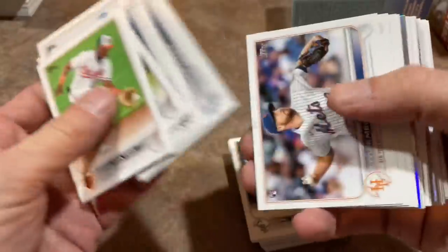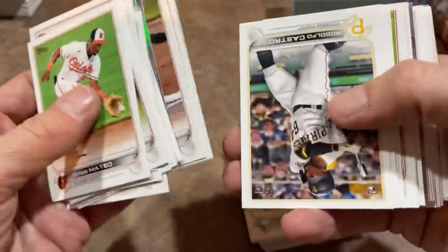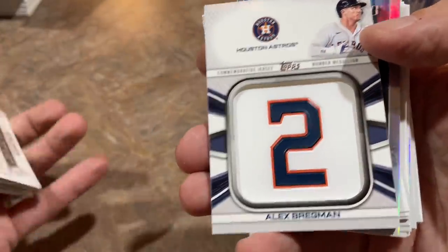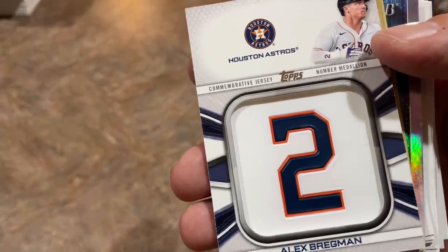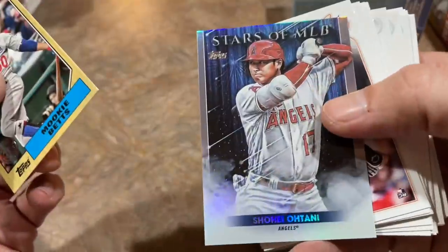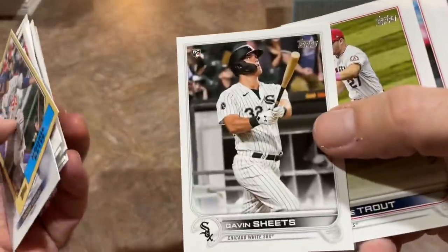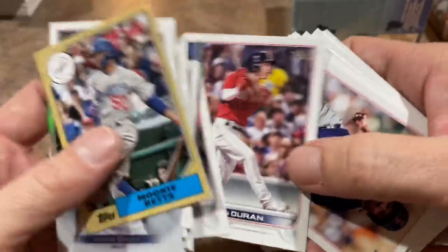Here we go with our next box. Give me a Corbin Burns so I can find a Wander Franco. Craig Kimbrell — I see that hair and I sometimes think it's Corbin Burns, but it's not. Cedric Mullins, 30-30 guy. Trey Mancini, Ben Gamble for the Buccos, Matt Chapman, Andre Jackson — one of 46 rookies. And there's that boring manufactured patch card. The best medallion cards in the last five years were 2020 Topps Series Two with those rookie card medallion logos — actually that was Series One of 2020 that had the medallions. Alex Bregman manufacturer patch and Shohei Ohtani — not a bad one right there. Gavin Sheets, son of Larry Sheets; Jarren Duran — most folks have him in the top five rookies, I've got him at number four but that's debatable.